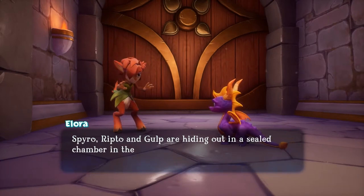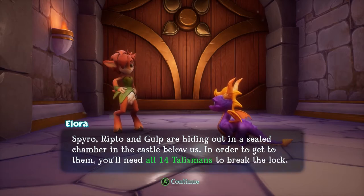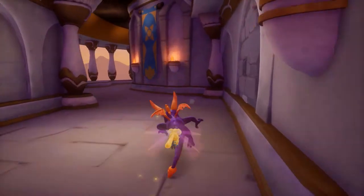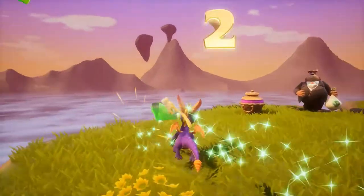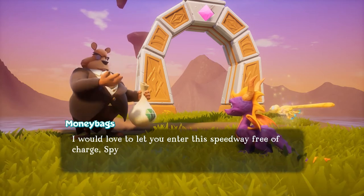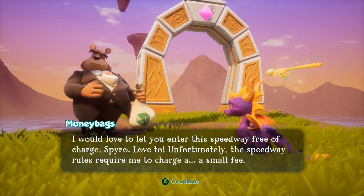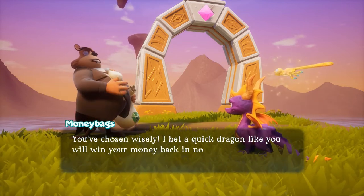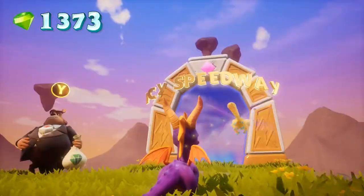Spyro, Ripto and Gulp are hiding out in a sealed chamber in the castle below us. In order to get to them, you'll need all 14 talismans to break the lock. We could try lockpicking instead. Sparks is quite shrewd — I think Sparks would do a very good job at it. I believe in Sparks anyway. I would love to let you enter this speedway free of charge, Spyro. Love to! Unfortunately, the speedway rules require me to charge a small fee. Everything is a small fee for you. I bet a quick dragon like you will win your money back in no time. That is actually true. Should I go win my money back right now? Yeah!